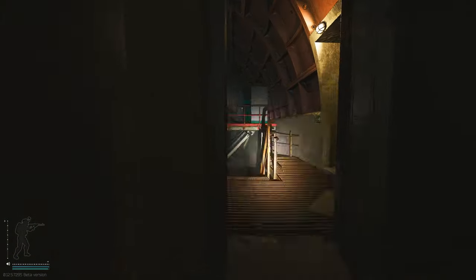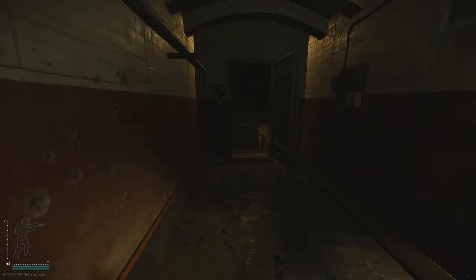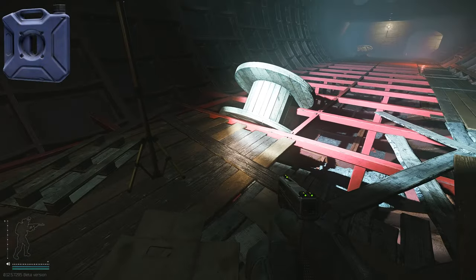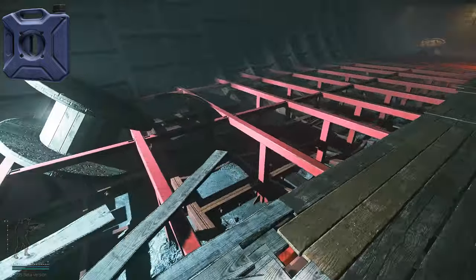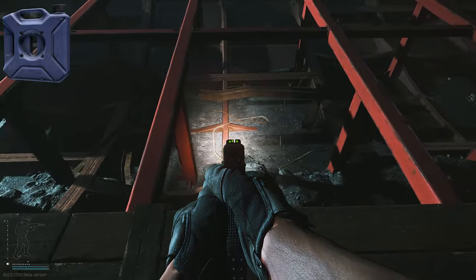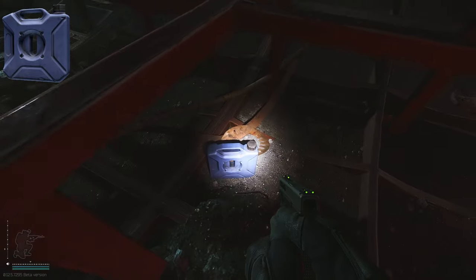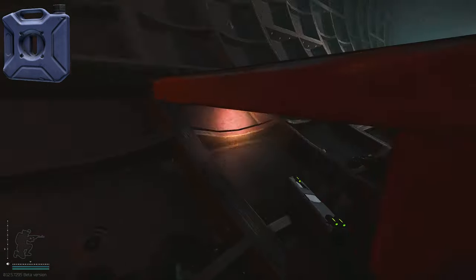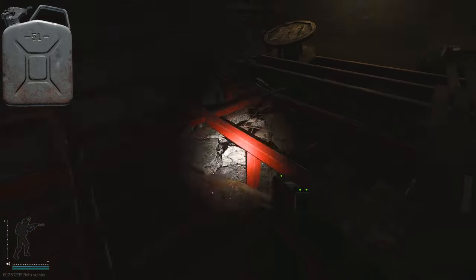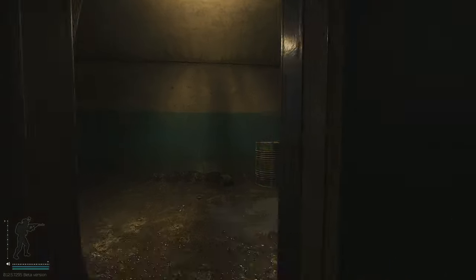Not only are there many other good loot spawns down here like Miltec, Intelligence, and Keys, but you can definitely be checking for fuel as well. Heading down into the metro-esque tunnels, underneath this spotlight is another chance for fuel. Each of these gaps where you can see water filters is another chance for fuel — not only the blue expedition fuel but also the large metal can. When walking past this area, make sure you check all the gaps because it's very easy to walk past and not pay attention.